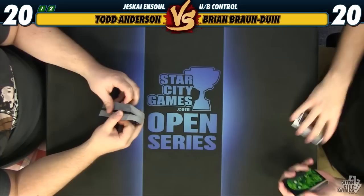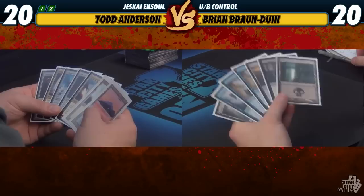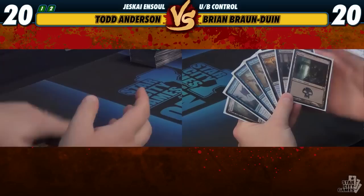We're going to bring in some Drowned Catacombs. I like Pearl Lake Ancient a lot, so we're going to be on the Pearl Lake plan. Perilous Vault seems pretty bad for me — hopefully I'll draw Stubborn Denial or just put pressure on you real fast. I'm going to try this hand because I think it's just an average hand for this deck — just having a million cards that cost eight. This is like what all my hands look like. It's not a good hand but we're going to keep.